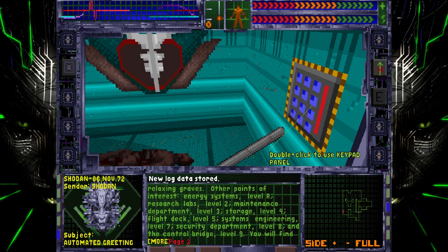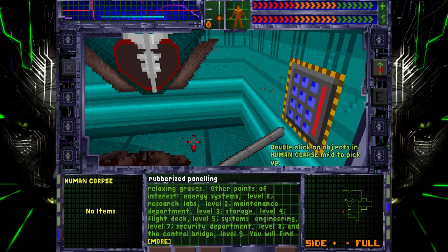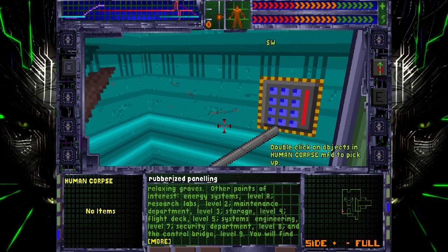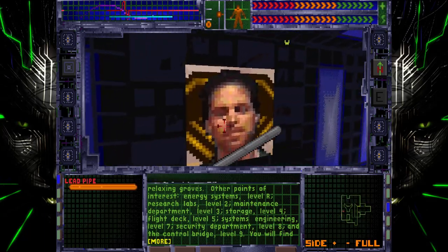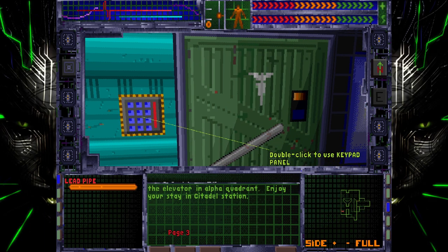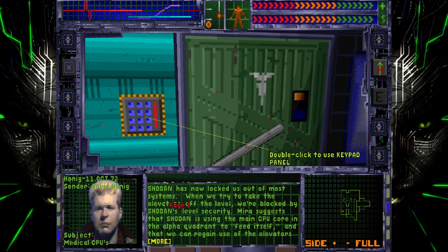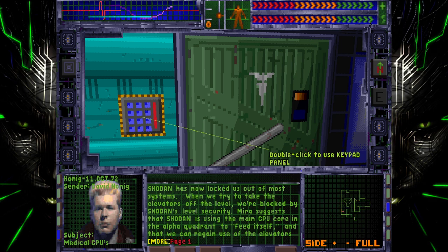Today is the sixth day of November, year 2072. You are currently in the healing suites located on the first level. Level 2 contains the research laboratories. Level 3 houses the Department of Maintenance. The storage cells are on level 4. The flight deck is on level 5. I've already seen that message. The elevators are frozen. Myra keeps saying it's the cameras and the medical CPU core that Shodan's using to hold onto the level. That's all fine, but I don't really see how it helps — the thing is everywhere.